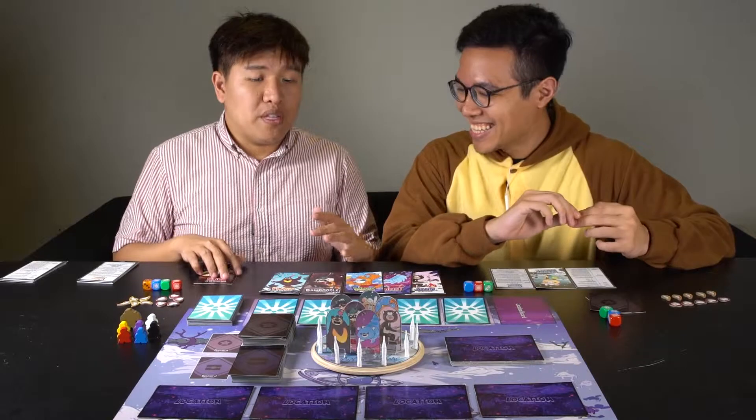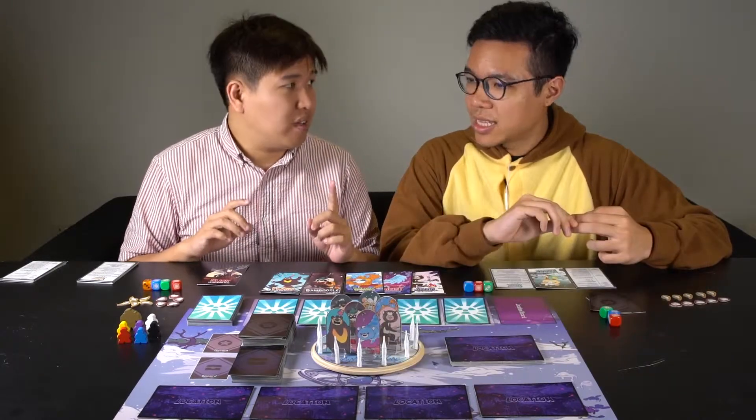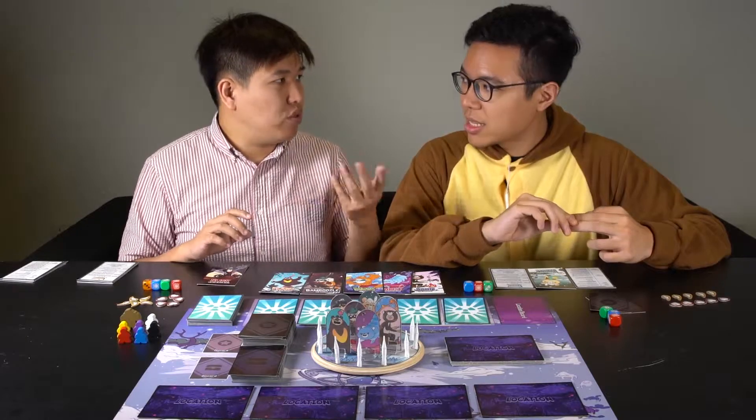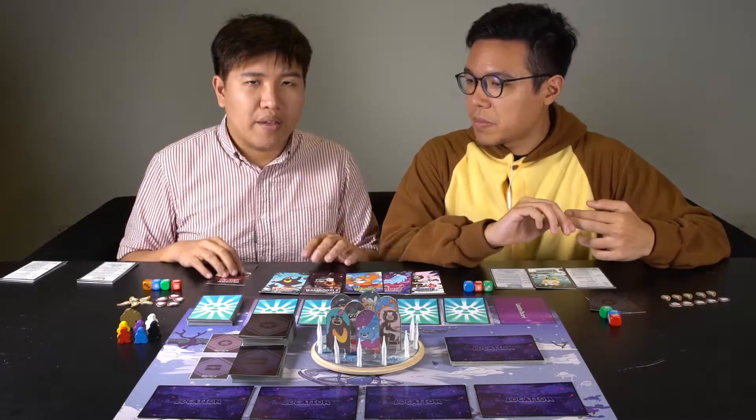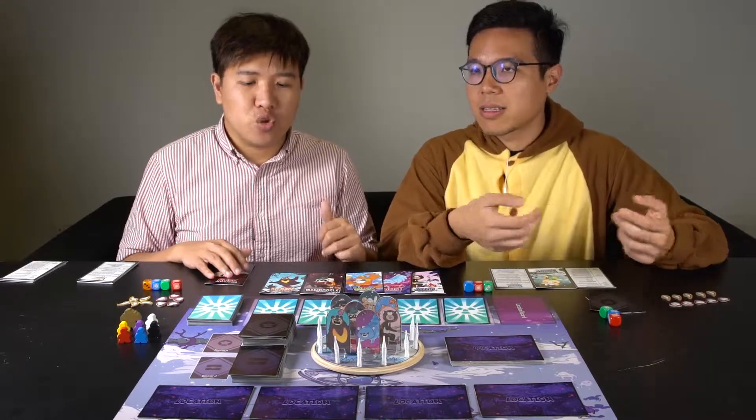At this point, we normally distribute the role cards because there's definitely one bad guy amongst you. In a four to six player game, always make sure to shuffle one of the bad role cards into the deck. In a four player game there'll normally be one bad guy; five and six, exactly the same. But for the purpose of this playtest, we'll both play as the good guy, just to show how it goes.